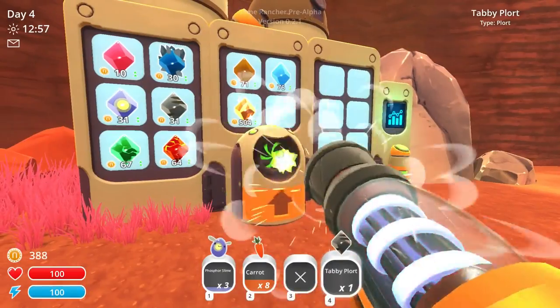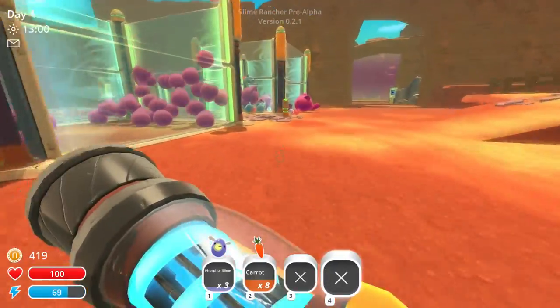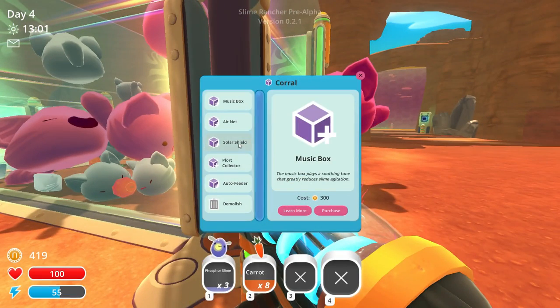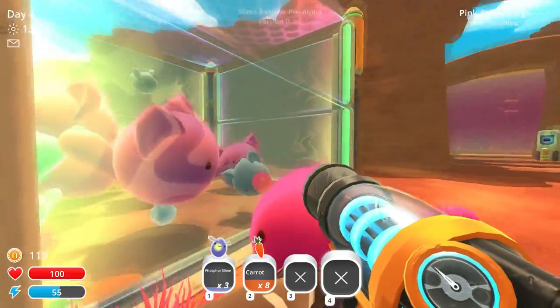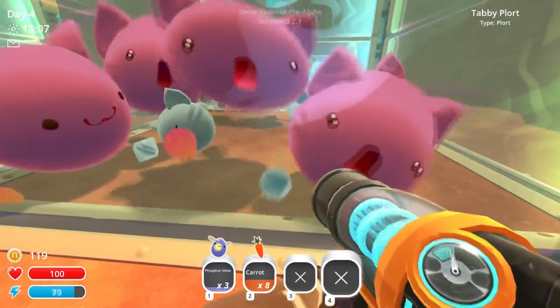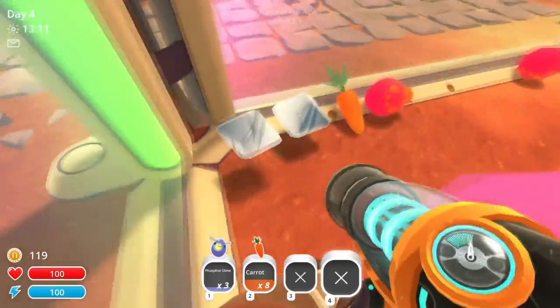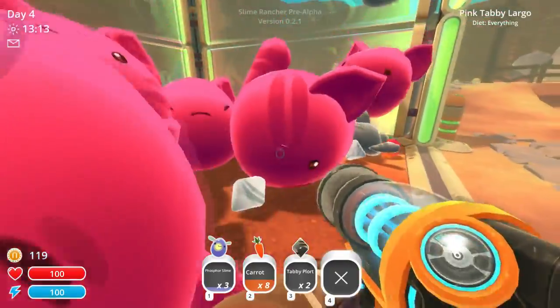We got some tabby plorts too. Perfect. We got money - we got 419. We should be able to put a roof on it now. Solar shield. Air net. There you go. We got 119. Let's go try to sell some more of this stuff. They're clogging up. I need all the plorts I can get.